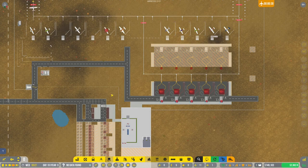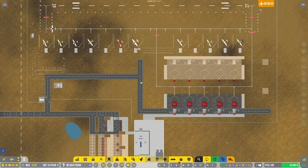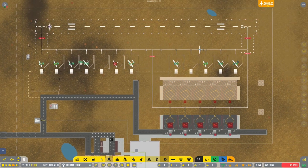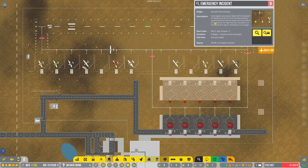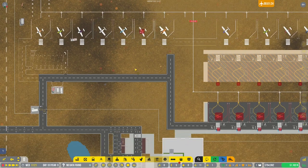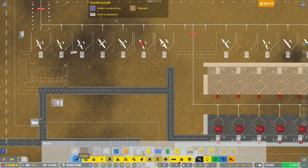Hi guys, I'm Exact Chaos and welcome back to another episode of Airport CEO. One of my GA flights is not airworthy and cannot go — I don't have a ramp agent. That kind of brought me to realizing I need hangars, which is something we talked about in the previous episode but couldn't find any.